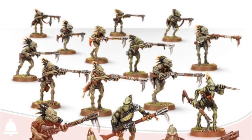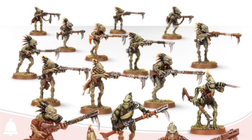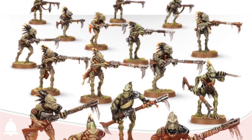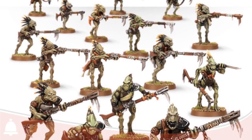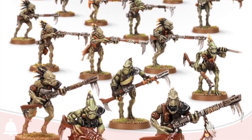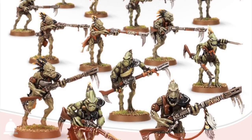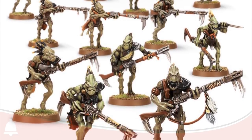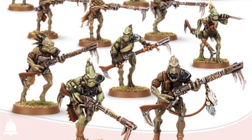Everyone's favorite space birds — the Kroot Carnivores are the troop version. You get ten in a unit, up to twenty. They cost more as a unit than Fire Warriors but each model is much cheaper. Stats: movement seven, weapon skill three, BS four, strength and toughness three, one wound, one attack, leadership six, six-up save. Their Kroot Rifle is 24-inch rapid fire one, strength four, no AP, one damage — and gives them plus one strength in melee, hitting at strength four. Cheap bodies on the field are what the Kroot are all about.